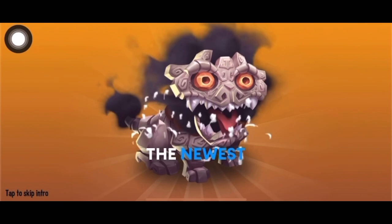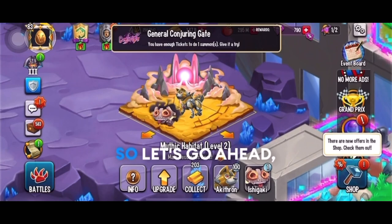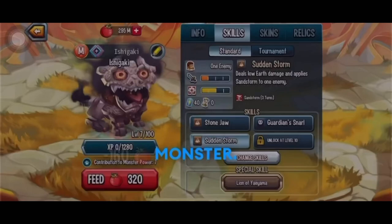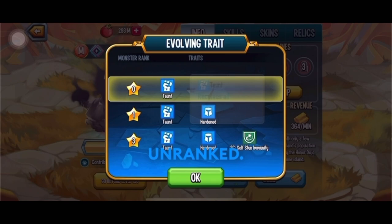Welcome back to another video. In this video we have Ishigaki, the newest Legends Pass monster. We're going to be reviewing this monster — its description says it's a monster with the Taunt trait. Let's feed it to level 100, test it out in multiplayer battles, and review it. At rank 0 it has Taunt, which is a really good trait to have at unranked.